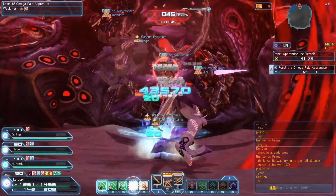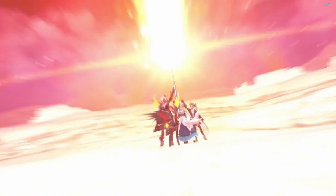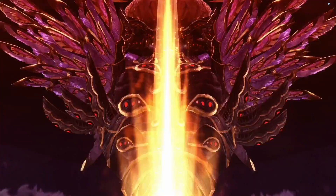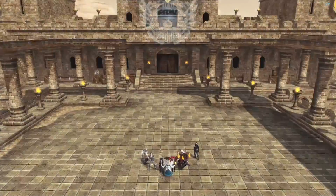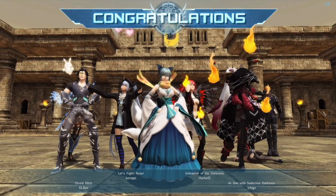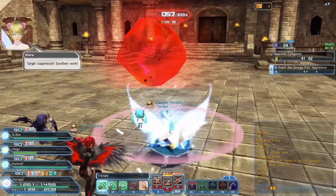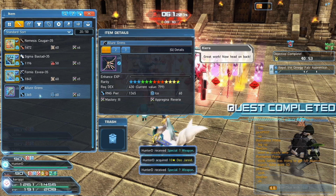Then we get the coolest cutscene ever — with the power of friendship we summon the Z Buster Sword, get a really cool cut-in, and then kaboom, destroyed. After that we destroy the crystal. Congratulations — the quest is complete. And you're going to see I get a rare item: the Allure Grenz, which is a bow. Pretty happy about this. I don't know what I'm going to be doing with the bow, but I'm just going to hold on to it — you never know when you might need it later down the line.